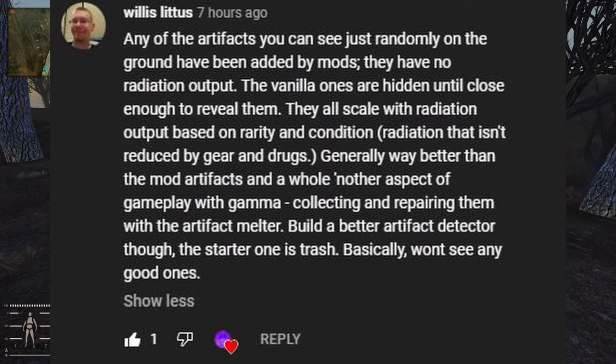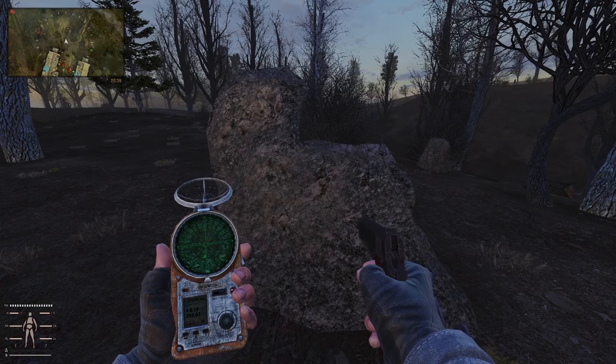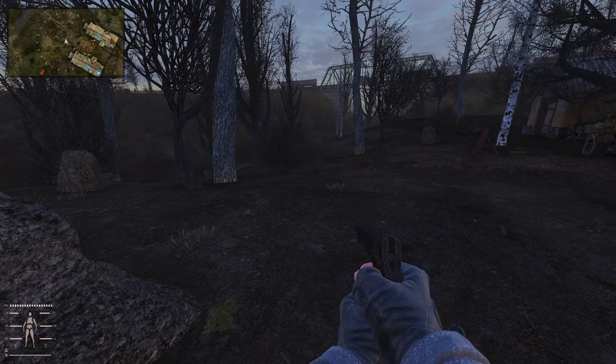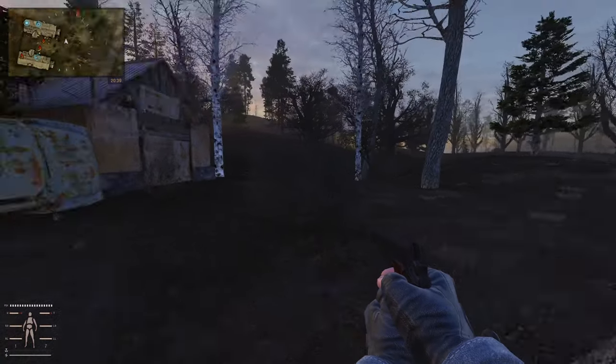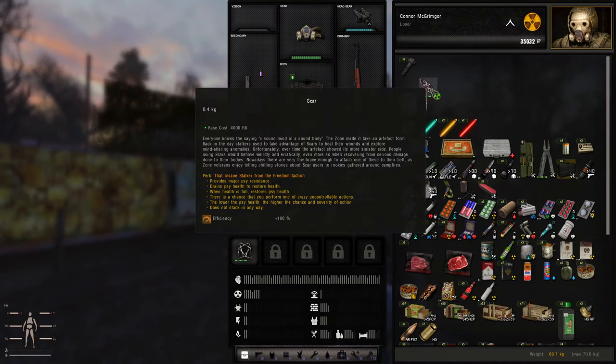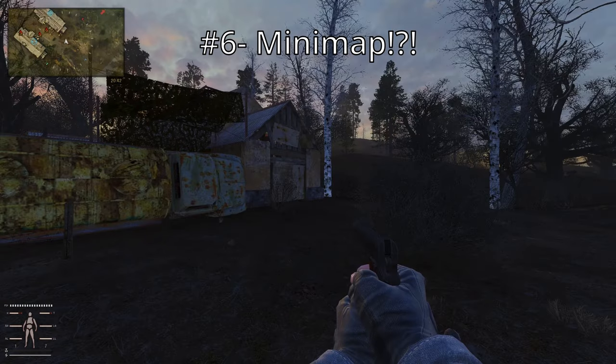The hidden vanilla artifacts all scale with radiation output based on rarity and condition. Radiation isn't reduced by gear and drugs generally, and they're way better than the mod perk artifacts. Collecting and repairing them with the artifact melter is a whole other gameplay loop. You're going to find a lot of perk-based artifacts — they're good to make money with. Check every anomaly field for artifacts. If you just have the echo locator, you're mostly going to find perk ones unless you get lucky.